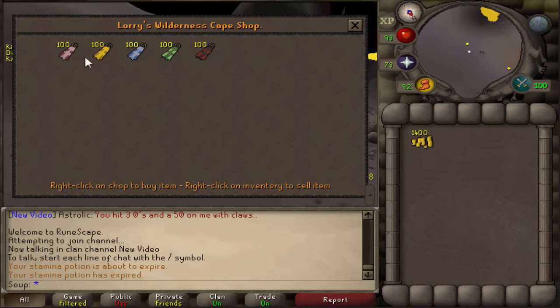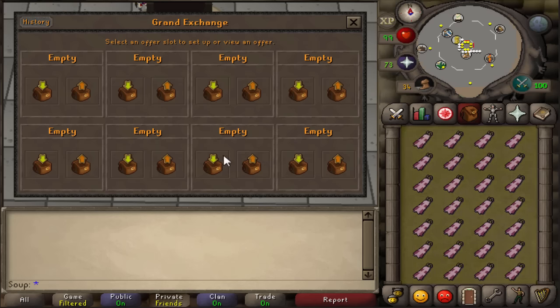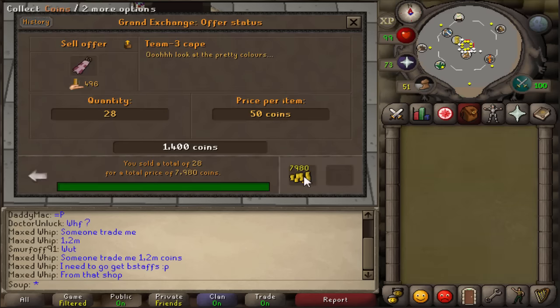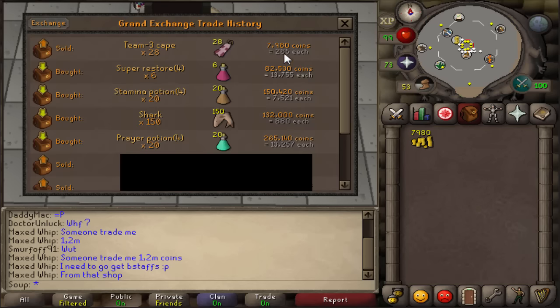But I had to do it for the video, so I went out, and after 2 hours I found Larry and bought myself a couple inventories of team capes. However, they did not sell for 3,000 GP — not even close to that. They ended up selling for 285 GP each, so I did still make a profit, but it was not even close to what I thought I could make.